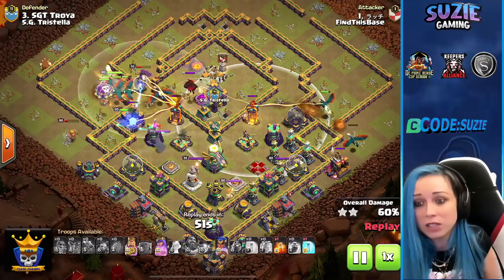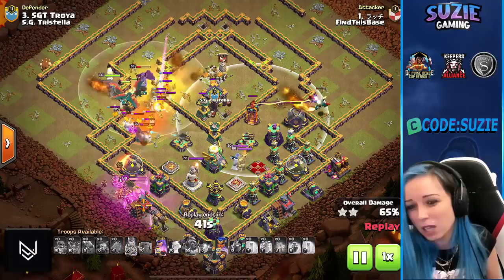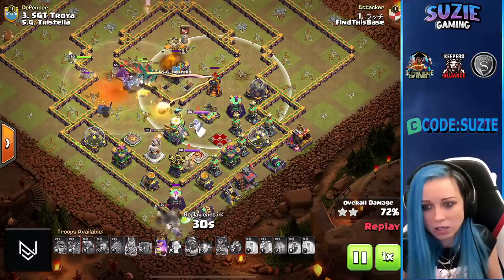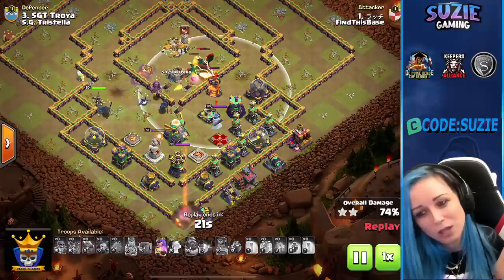Grabbed a few defenses and this dragon still has a lot of power — most are still at full health. Now we're even deploying the Royal Champion as the Clan Castle is still up. Pulling the CC. Royal Champion will also be targeting the lava, but with help of the dragons we should deal with the lava pups quickly. Getting hit by the Eagle — taking care of the boulder hat.